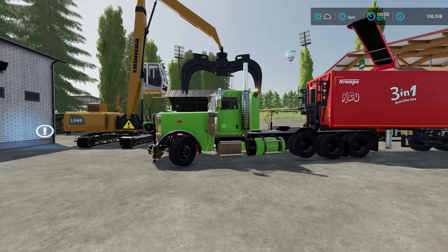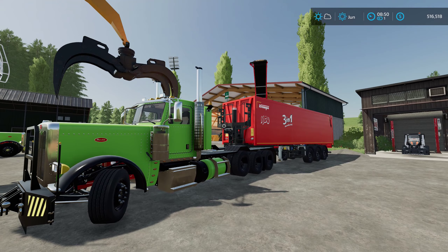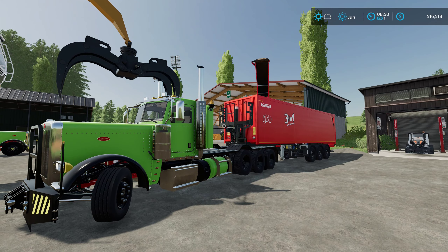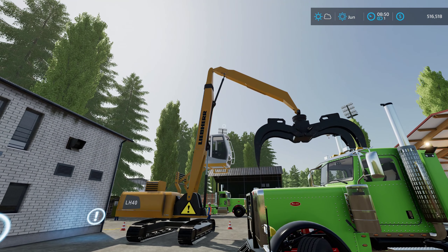Here we have our tri-drive Peterbilt for our wood chip trailer and soon to be oversized load truck. And here we have our lever log grab for unloading the trucks as they come into the yard.